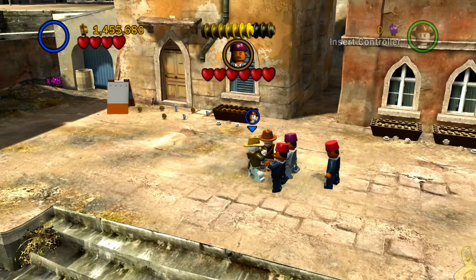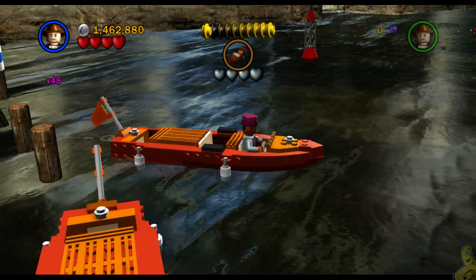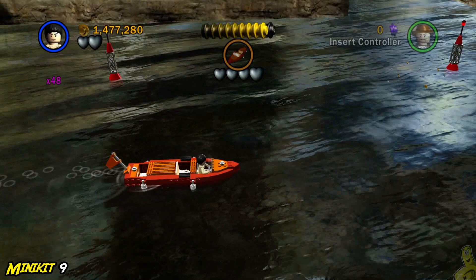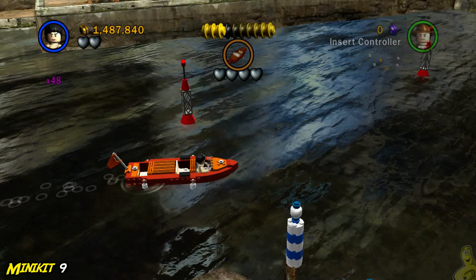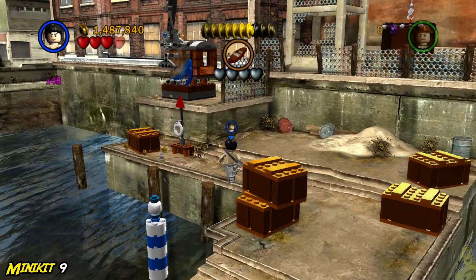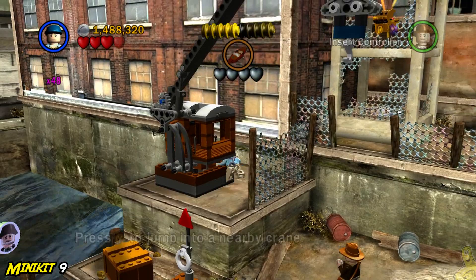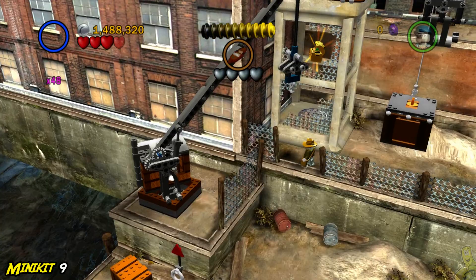In the next area there are two mini kits left plus the boss battle. Give the buddy a cha-cha-cha, he'll take off and hop in a boat — follow suit. We're going to skip all 10 buoys for now and go all the way to the far right side first. It's easier to knock this mini kit out first with the crane before going for the buoys, so we don't mix them up.